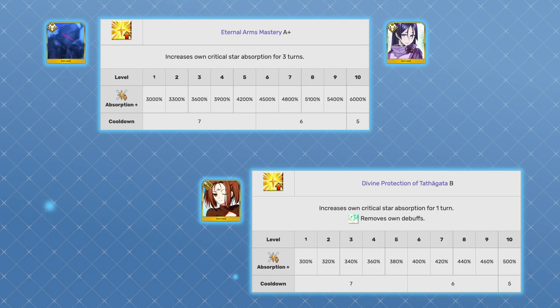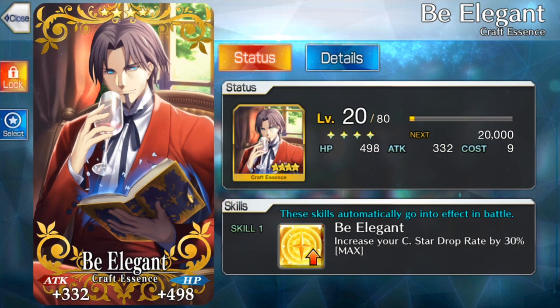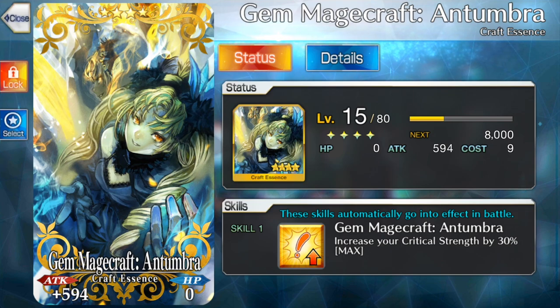So why is this important? It's good to know that classes with low gather rates like berserkers and avengers mostly rely on skills like this to collect critical stars. When you're building teams with them, you can sometimes skip CEs like Be Elegant and focus on CEs like Gem Magecraft to boost your critical attack damage instead. Sometimes, despite your best efforts, the luck of the draw is still against you and the stars end up on the wrong card anyway.